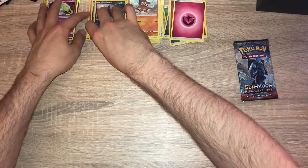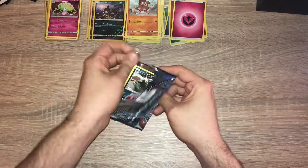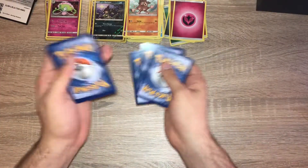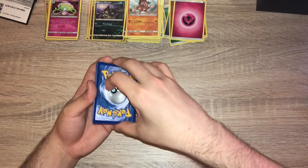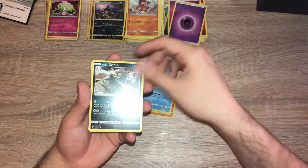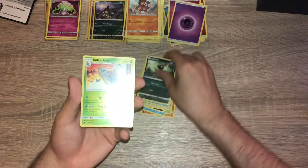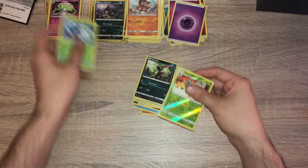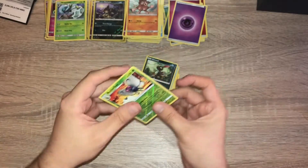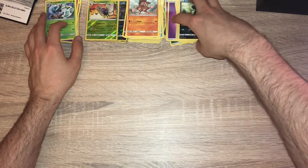Last pack of this first box — please like the video for some luck! Psychic energy, Lunatone, Gloom, Salandit, Alolan Grimer, Noibat, Horsea, Vulpix, Sneasel, a reverse holo Butterfree — that's a rare — and an Araquanid. So only one GX card in that box. Nothing special — not a great box to be honest.